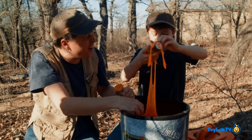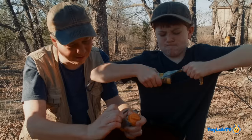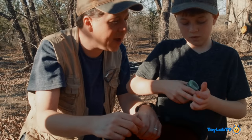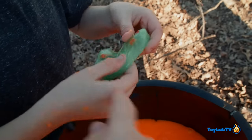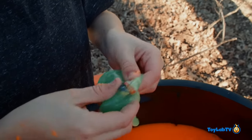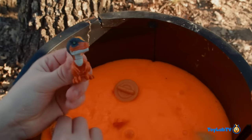Look at this — it's also a Mad Lab Mini. There's like a little disc inside. It's green slime. There's something inside — something in the slime. Oh, it's like a head. It looks like a dinosaur head. I think that's a raptor right there.